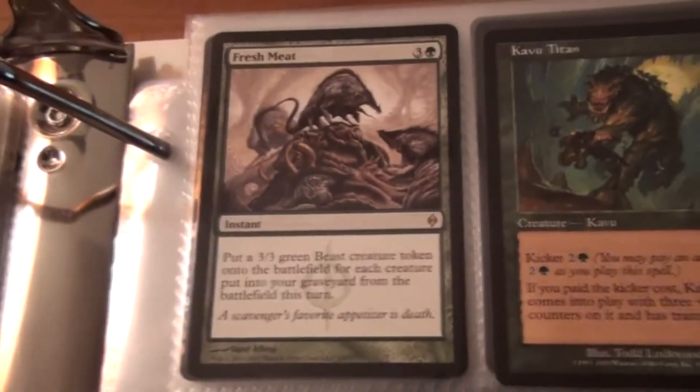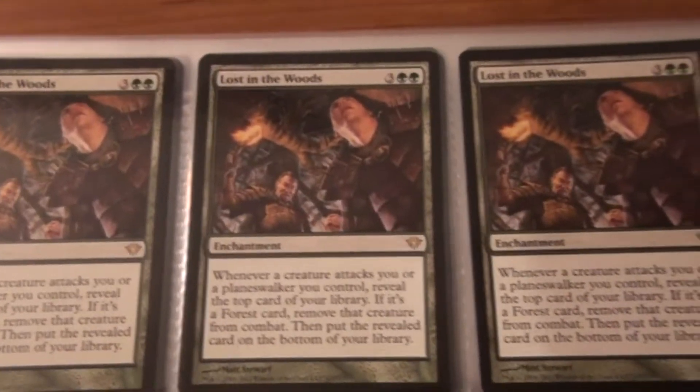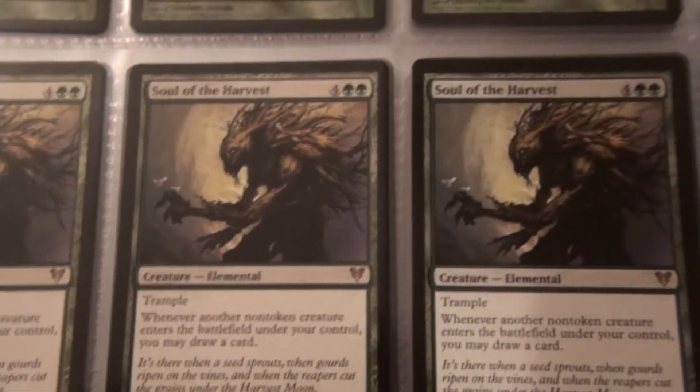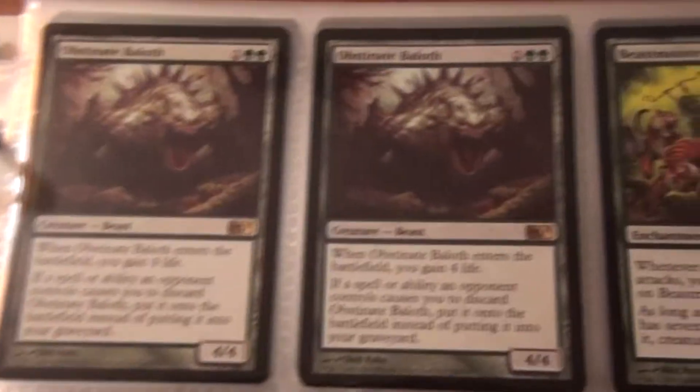Here is the green. Fresh Meat, Kavu Titan, Joiner Adept, Managorger, Feed the Pack, two Ghoultree, and two Gigantiform. Giggity giggity. Three Lost in the Woods, a single Deranged Outcast, two Turntimber Rangers, a Lotus Cobra, Terra Stomper, and a Predatory Urge. Two Primal Surge, two Revenge of the Hunted, two Wild Defiance, three Soul Harvest, Soul of the Harvest, a Descendant's Path, two Rites of Flourishing, two Elvish Archdruid — one is foil — Garruk's Horde, Predatory Rampage, and two Daybreak Ranger. Three Splinterfright, Elder of Laurels, Creeping Renaissance, Guttergrime, Putrefax, and two Bearscape. Ulvenwald Behemoth, Beastmaster Ascension, and two Leyline of Vitality.